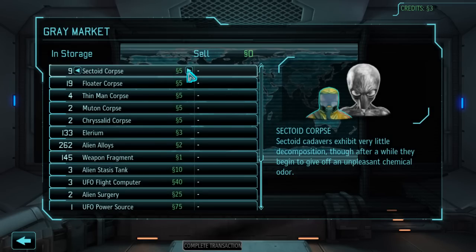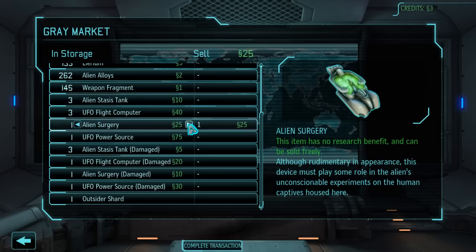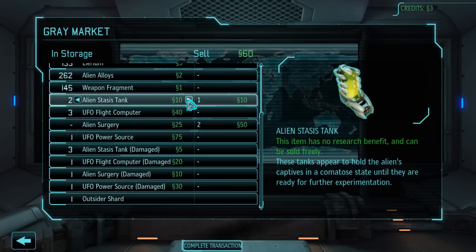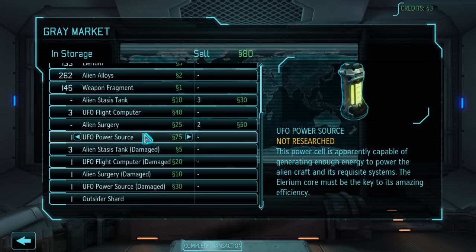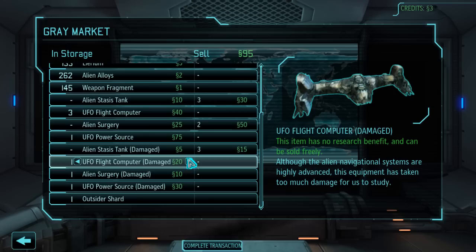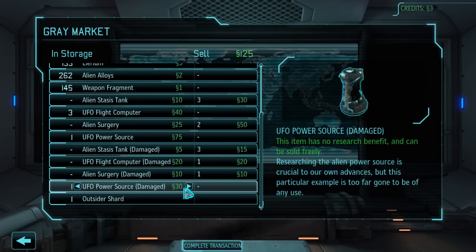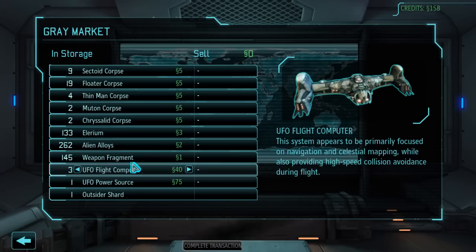So now we are going to sell some of the sweet stuff we got out of there. Surgeries are something that are completely useless, as are stasis tanks, so we can sell all of those without worry. Flight computers I should probably start hanging on to because we'll need them for a better fighter craft pretty soon. We'll hang on to this power source, but damaged stasis tanks — everything damaged is completely free game. And that's a sweet 150 credits there pretty much.